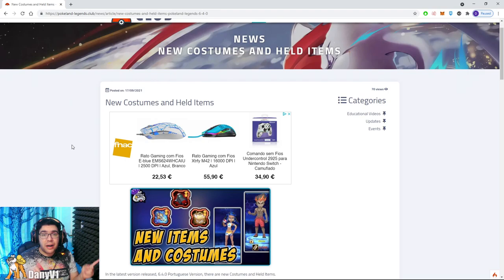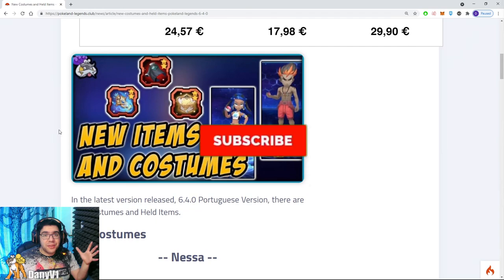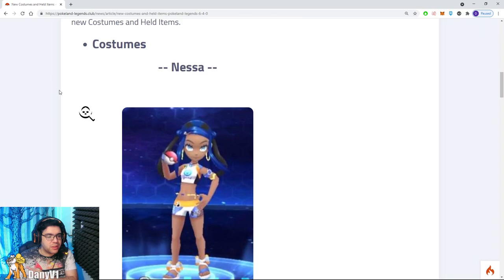Good morning. Today we are going to talk about held items and costumes that are on the other version — translations for those. Link is in the description as usual. I'm just going to zoom in so that we can see. So: new items and costumes.